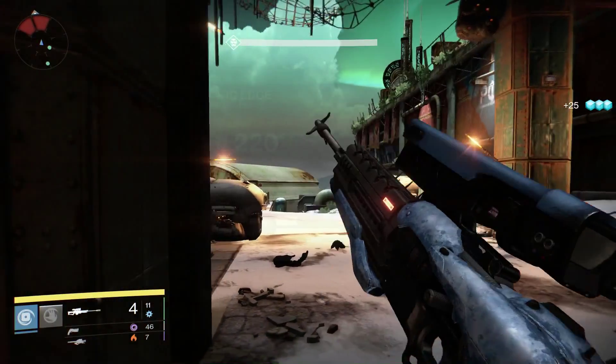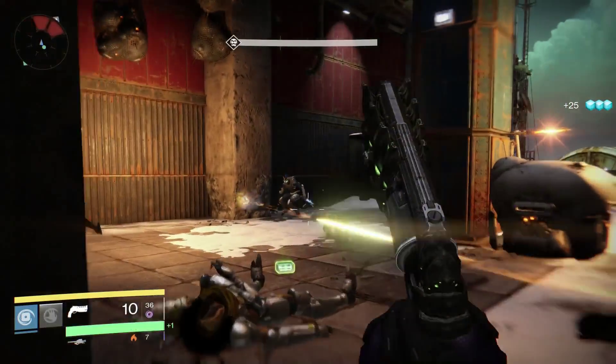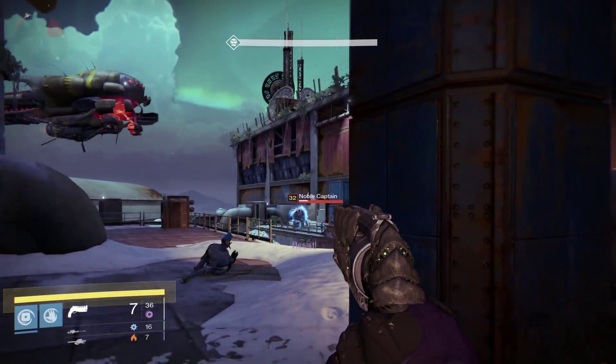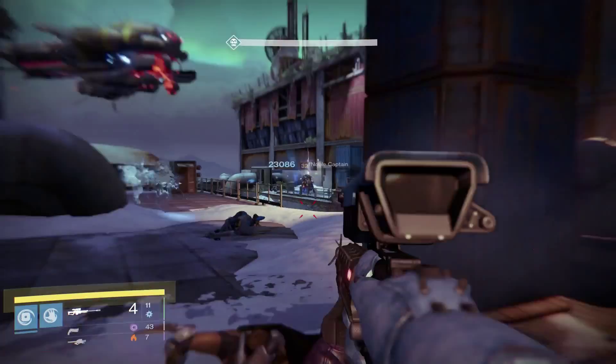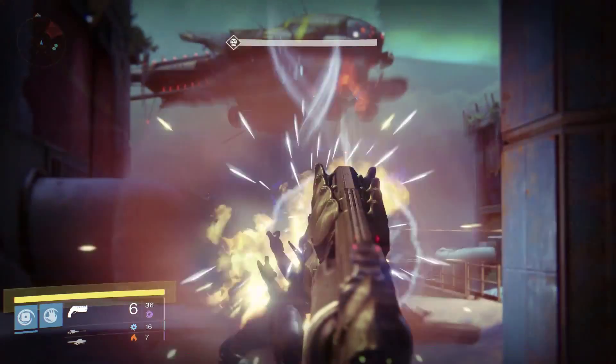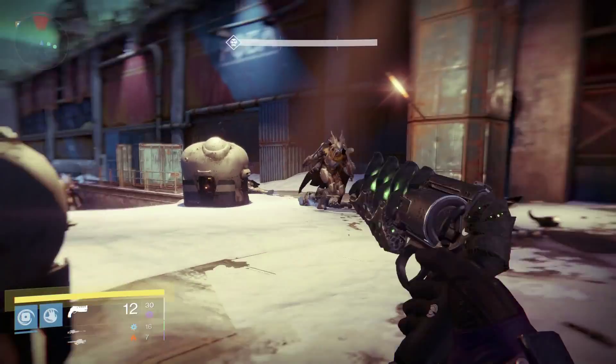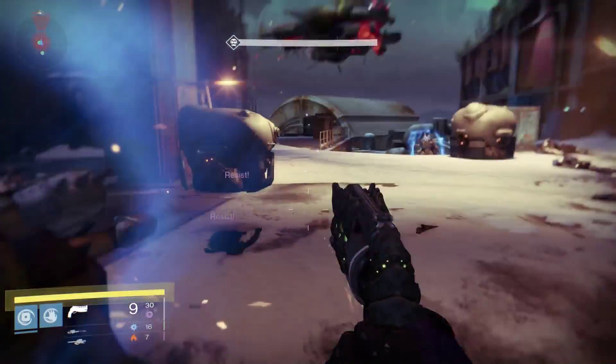So right now it requires level 40, it has 220 Arche-Attack. The flavor text reads: 'The Dark Heart of Willbreaker burns within this blade.' Use L2 to guard — it's effective against Solar and Void attacks, and less effective against Arche-Attacks. You can view the energy, the defense, the efficiency, the range, the impact, and the speed.